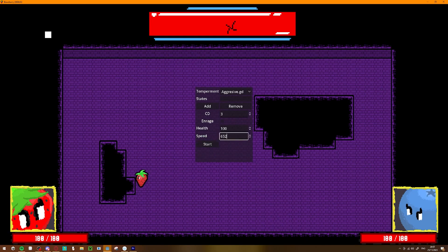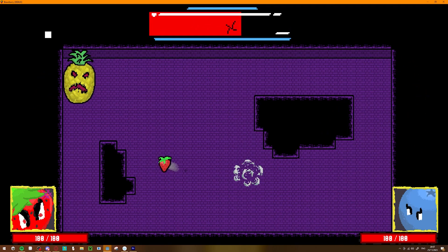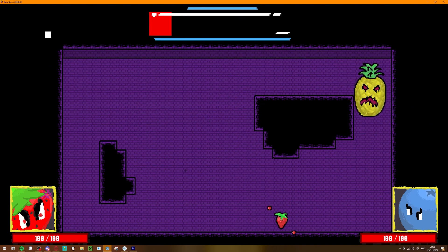Brawberry is a co-op roguelike dungeon crawler where every encounter is a completely unique boss fight. Unlock powerful upgrades with your friends as you battle through the Fruitscape. Wishlist on Steam today — link in the description. Back to the video.